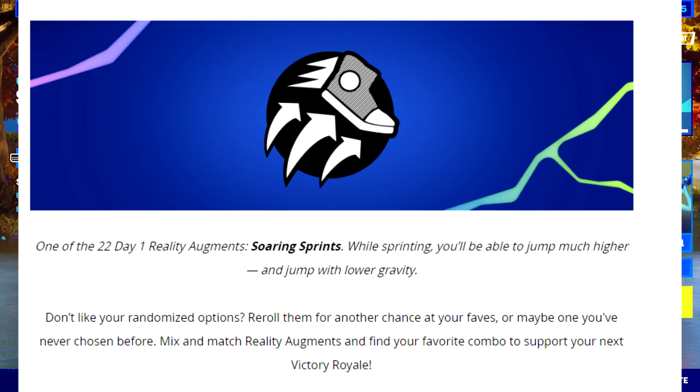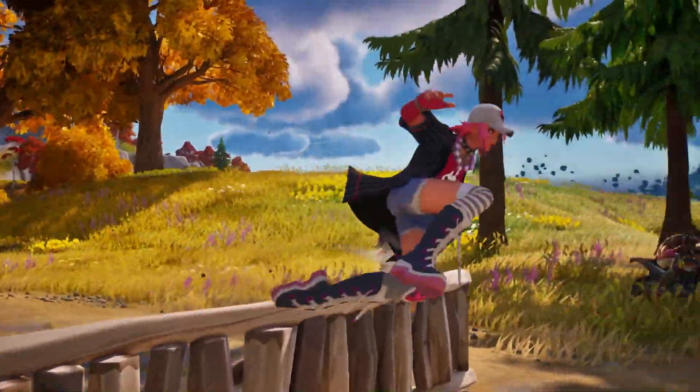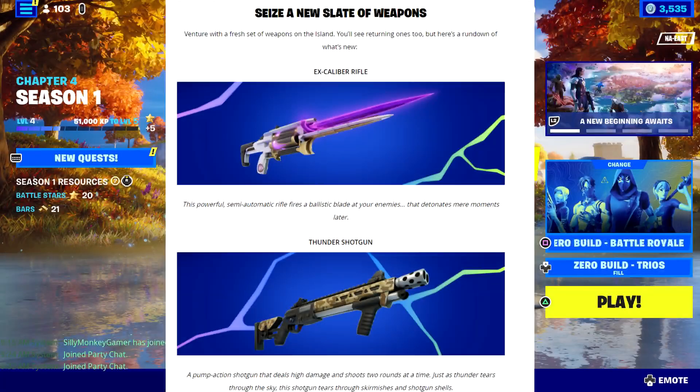Those are just some of the augments — there are a lot more, and the more you play the more you unlock. If you don't like your randomized options you can re-roll them for another chance at your favorites. Mix and match reality augments to find your favorite combo. Next up, if you sprint at obstacles you'll now hurdle over them — use this slick maneuver in your pursuit of victory.